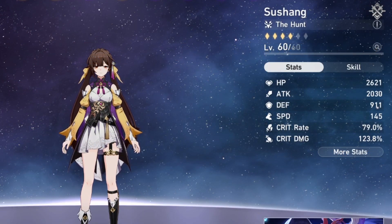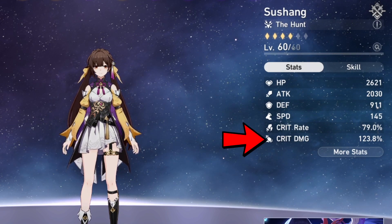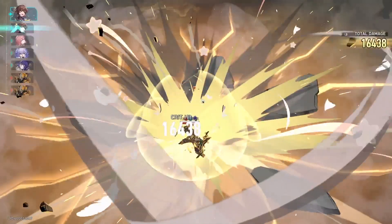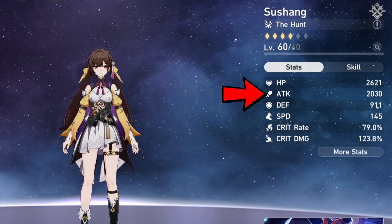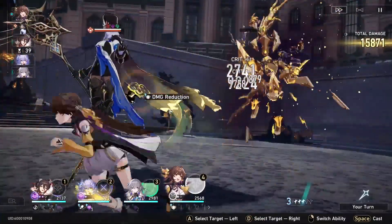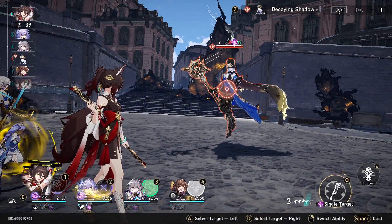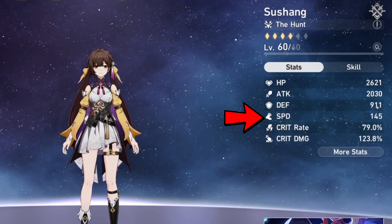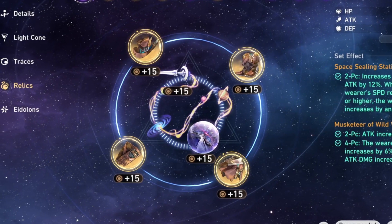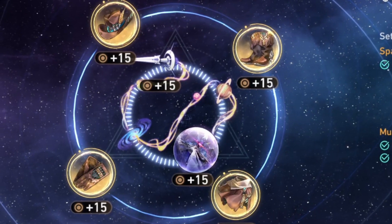When talking about ideal substats, you should maintain a traditionally higher crit rate while keeping the tried and true 1 crit rate for every 2 crit damage ratio. Susheng is the typical DPS who wants to maximize damage per turn, so after crit is settled, attack percent is king followed by speed. If you're building Susheng for Memory of Chaos, the value of speed may dwindle a little since the current buff gives a turn to hunt characters. But in general, speed is still very valuable. Susheng can definitely make do with less in the relic department, and you may find value in a flexible Musketeer 2 or 4-piece set over endlessly farming for a perfect set.